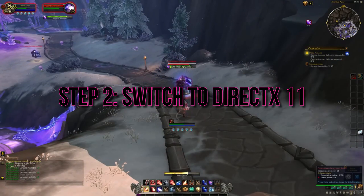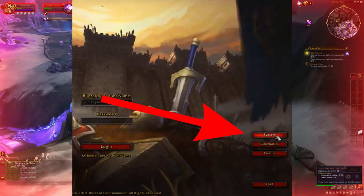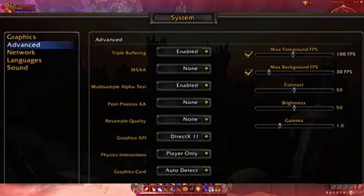Step 2: Switch to DirectX 11. Let's try switching to DirectX 11. Here's how you do it. Open World of Warcraft and head to the system menu. Click on Advanced, and then select DirectX 11 from the Graphics API options. Hit Apply, and you might just find that the screen flickering disappears.